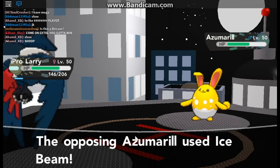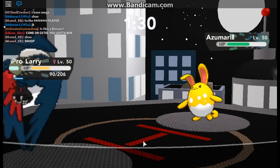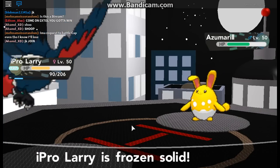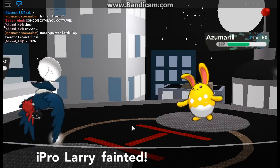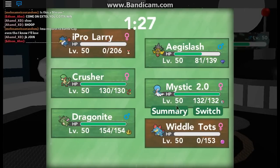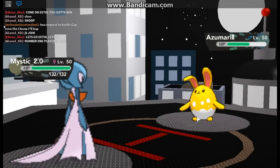Frozen Solid — he's going to use Ice Beam again. I need to Roost. What type is Roost? Mine's Dark/Flying. I don't know — you've got nothing on this one. I didn't switch. He used Play Rough on me. You don't have any Electric-type on your team right now? I have Mystic 2.0 who has, I think, Thunderbolt.